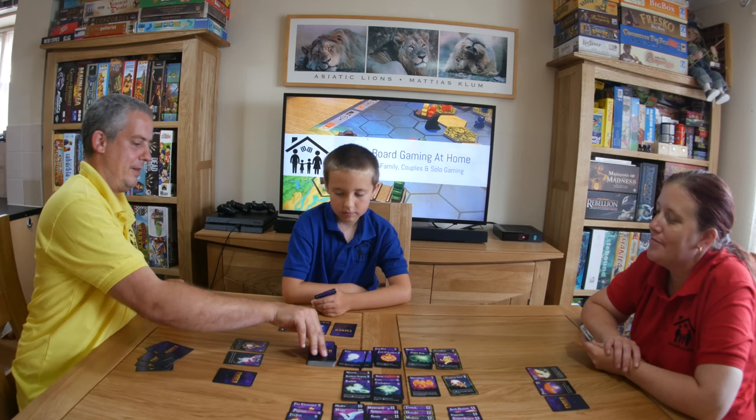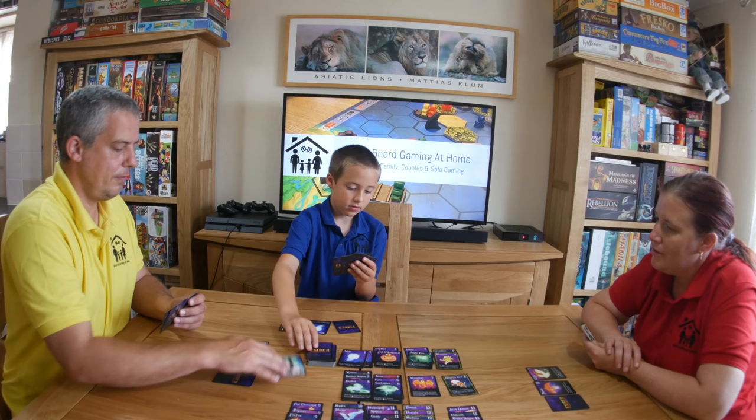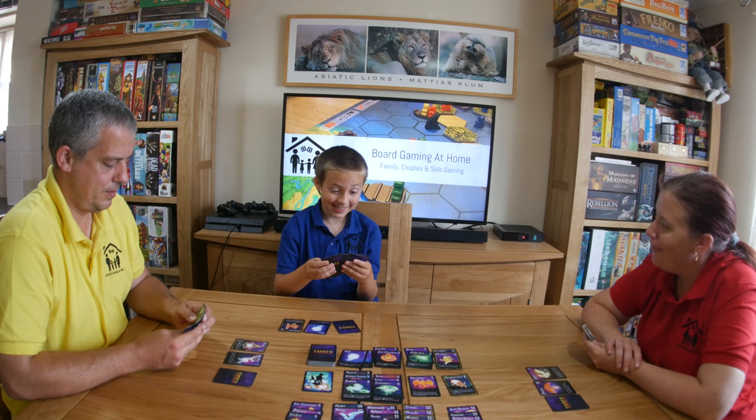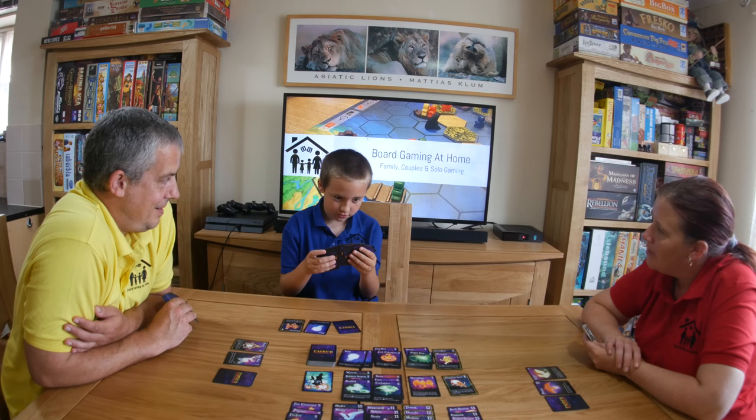I'm going to draw one and it's Ty's turn. I'm going to discard a nine. That's really good — there's a score of thirteen. Three matching wizards — three matching wizards, that's this one, that's a good take from this pile.